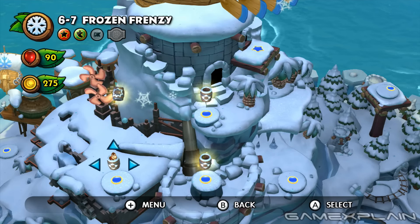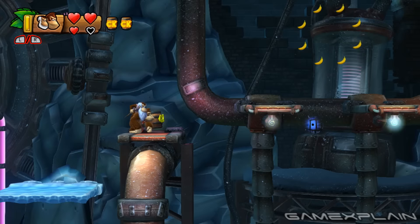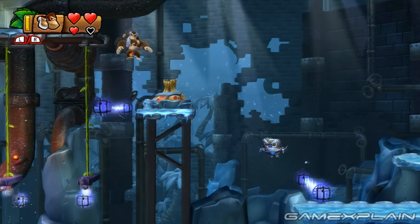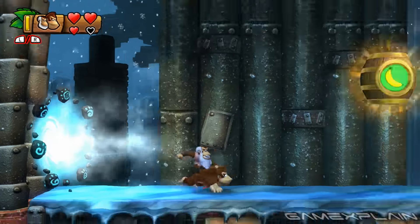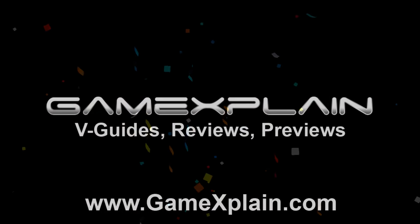The game's final Secret Exit, which leads to both 6-A and 6-B, can be found in 6-7. Make sure to grab Cranky from the level's only partner barrel if you don't already have him. Shortly after passing the letter N, you'll find two vines suspended from a platform. Use Cranky's Can Bounce to reach that platform from the one on the right, then continue to bounce across the spikes to find a portal. It'll lead you to the level's Secret Gold Barrel, unlocking the path to 6-A and 6-B. And there you have it, that's all the Secret Exits!